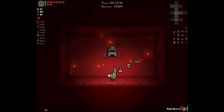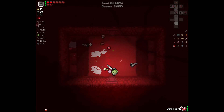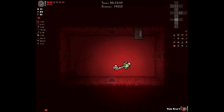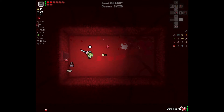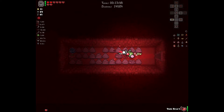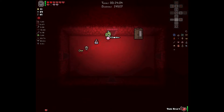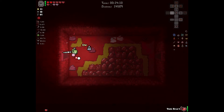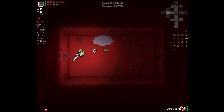We don't need to go in there — we need to go down, down, further down. So where do you keep your fetus hearts? Oh my god — not me. Yes! Oh, score. Now I kind of super want to fight Hush, but that's alright — we'll still have the opportunity to fight Mega Satan.